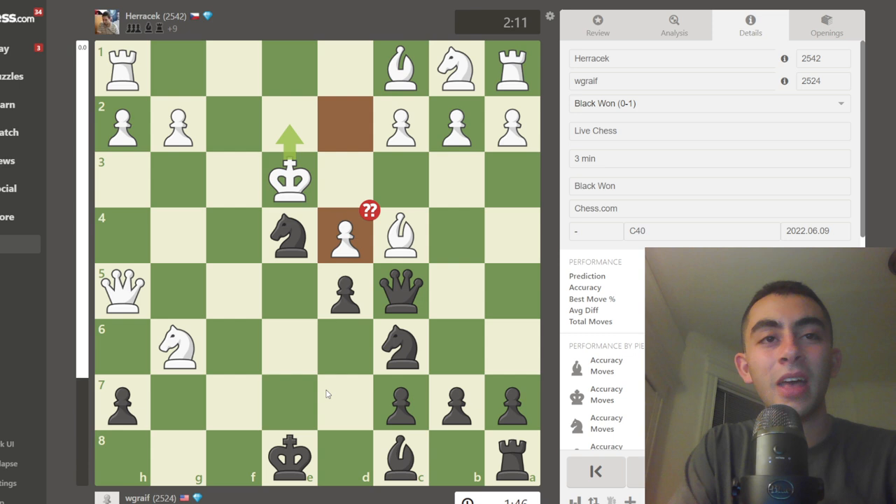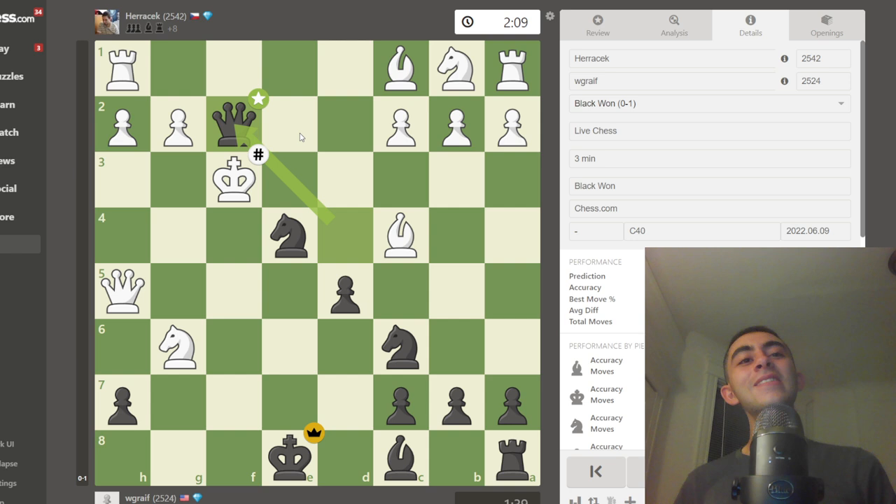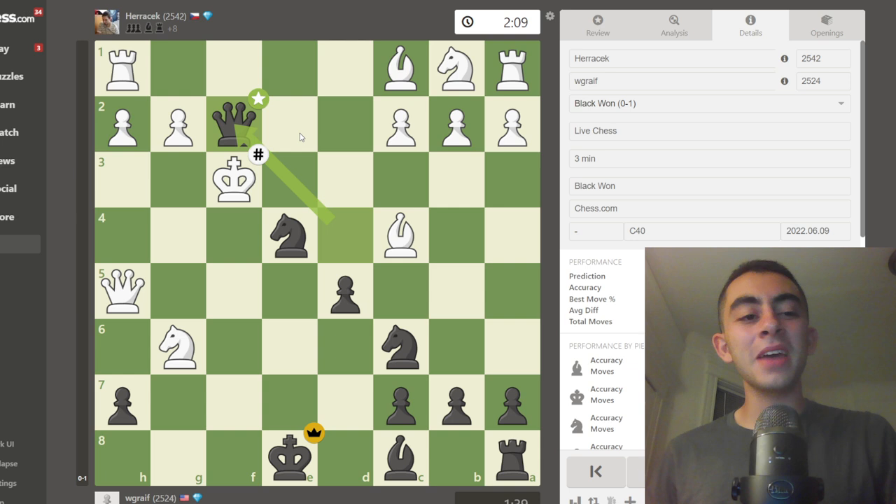Takes, or king f3 — this king really needs to hightail it and run back home. King f3 actually just hangs checkmate in one. There are a few games here where arguably I just got lucky — and that's a pretty good argument. But oftentimes you get lucky when you play the Buskhast Gambit. I'll leave it at that.